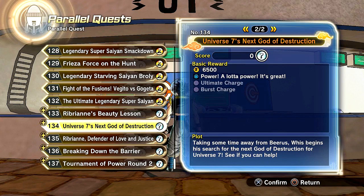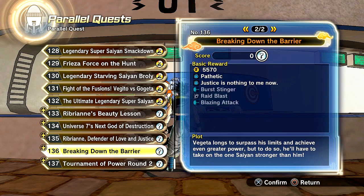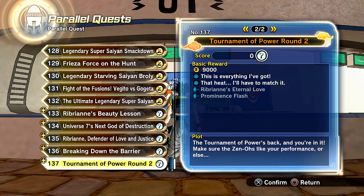Moving on to 134, you can actually get Ultimate Charge from Super Saiyan Blue Evolution Vegeta, and Burst Charge from Super Saiyan God Vegeta. Moving on to 135, you can actually get Rosie's Hood and Goggles, Rosie's Clothes, and you can also get the Lovely Cyclone from Ribrian. Quest 136 gets you Burst Stinger, Raid Blast, and Blazing Attack, all from Super Saiyan God Vegeta.